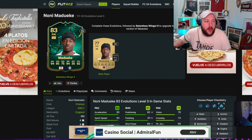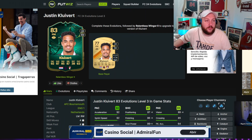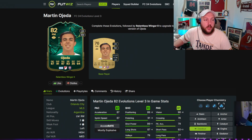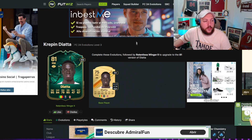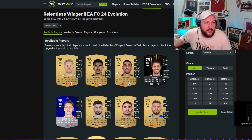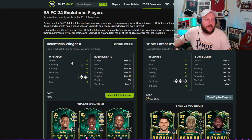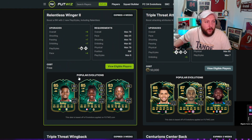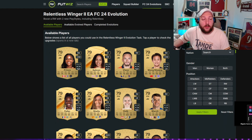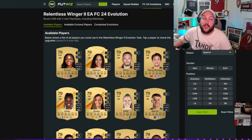Just to recap: we've got Bailey, Mad Weka, Doku, Cliver, Luke Bakiyoko, Johnston, Jada, Atta and Buta. If you want to look for yourself, go over to footwiz.com, click on the Evolutions page at the top, and you can see the most popular options. Click on that and see what anyone can complete. If you have any questions comment down below, and if you think I've missed someone let me know - I'm interested. I'll catch you in the next one.